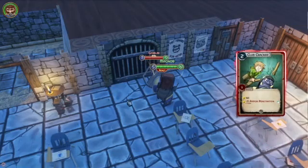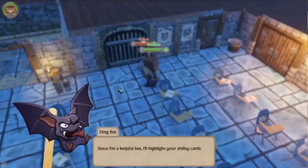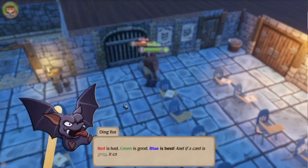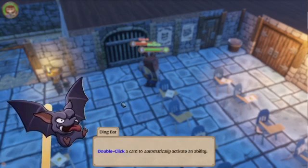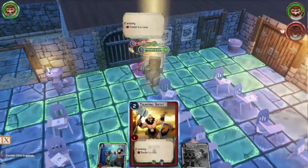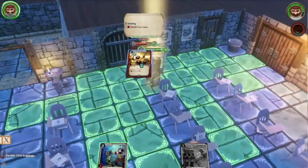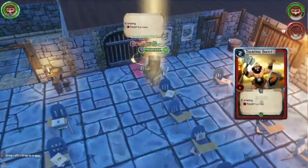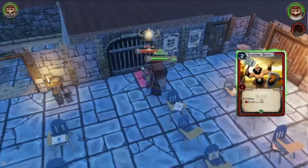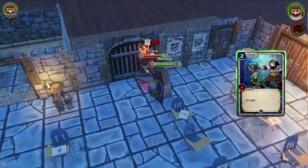Beautiful. I guess he rolled higher on initiative. Here comes the maelstrom. Since I'm a helpful bat, I'll highlight your ability cards according to how useful they are given your situation. Red is bad, green is good, blue is best, and if a card is grey it can't be used. Double click a card to automatically activate an ability. So according to this guy, taunting is best. I guess I could taunt him. I play that here, and now I use Chop — let's double click it and whack the goblin.